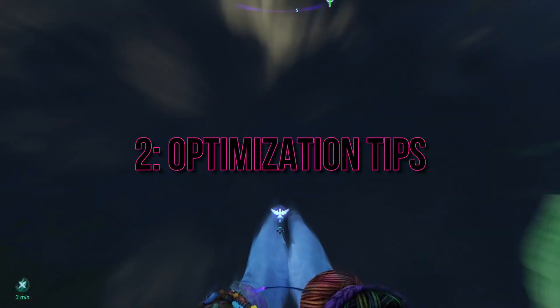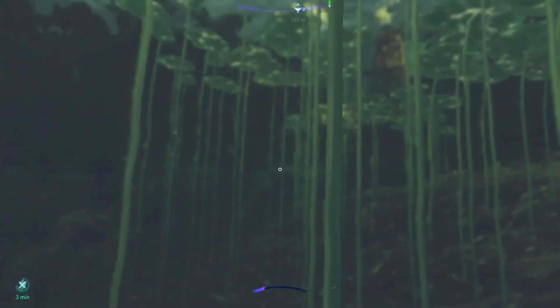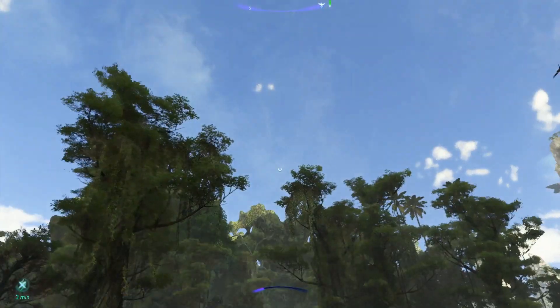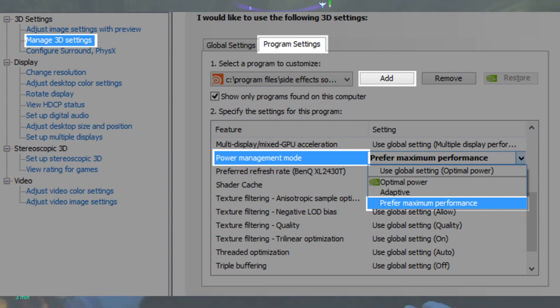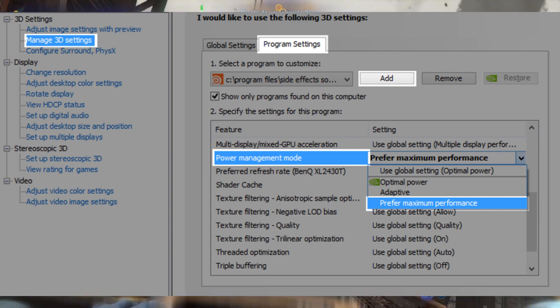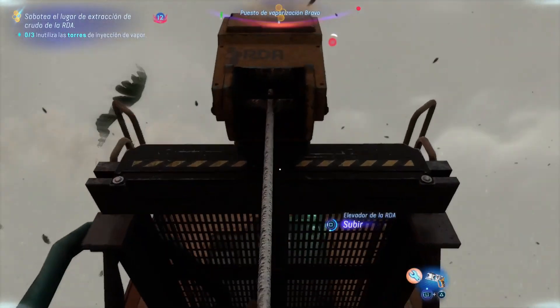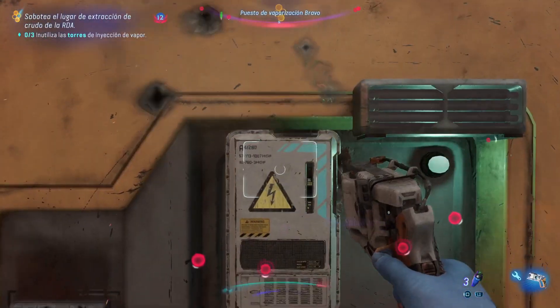Performance Mode Activation: For NVIDIA GPU users, enhancing performance is just a few clicks away. Head over to the NVIDIA Control Panel, select 3D Game Options, and find Avatar Frontiers of Pandora. Enable Performance Mode by selecting Prefer Maximum Performance. This simple tweak can significantly improve your gameplay experience.